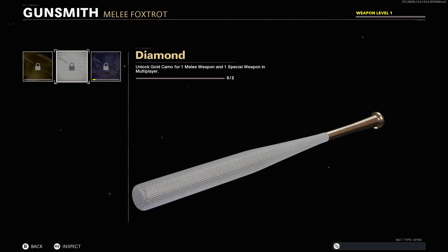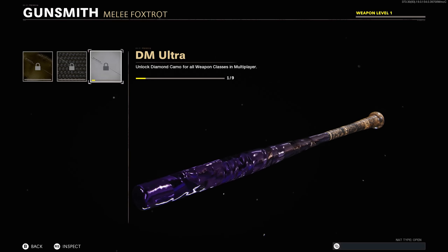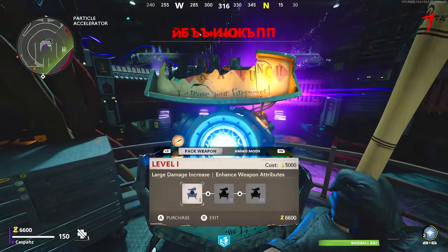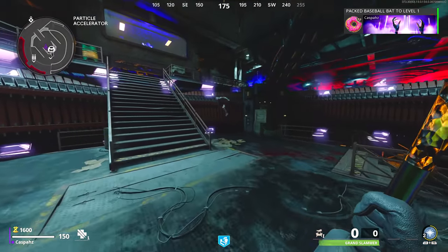I will now show you how the weapon looks once it is run through the pack-a-punch machine and how effective it is against zombies. Just like always, once it is run through the pack-a-punch machine it goes from baseball bat to Grand Slammer.